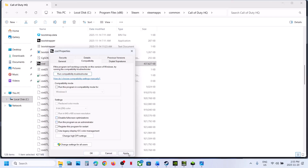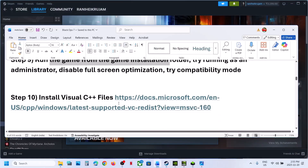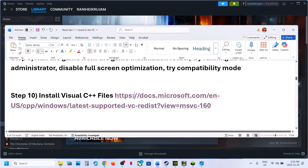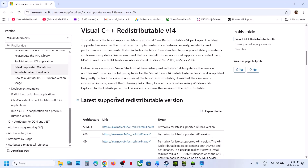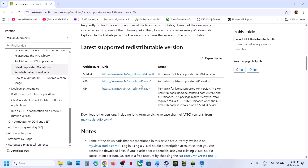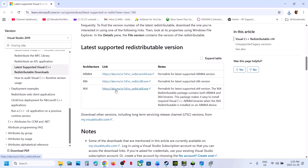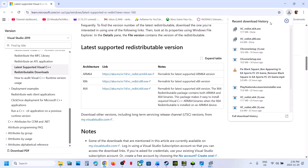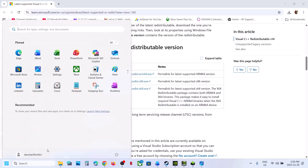Still not working: uncheck those boxes, hit Apply, click OK, and follow the next step. The next step is to install Visual C++ files. Open the link provided in a browser — it will take you to the Microsoft website. You need to install both x86 and x64 files. Click on each, run the EXE file; if you see a Repair option, click Repair; if you see Install, hit Install and click Yes to allow. Once both are installed, restart your computer and check.